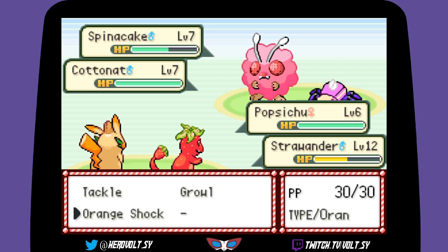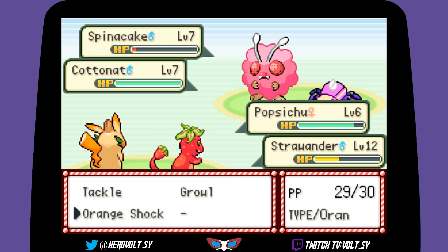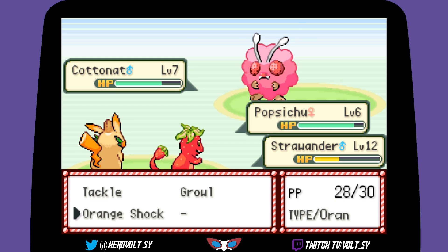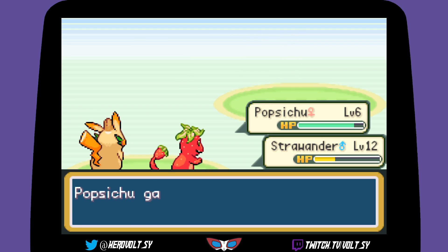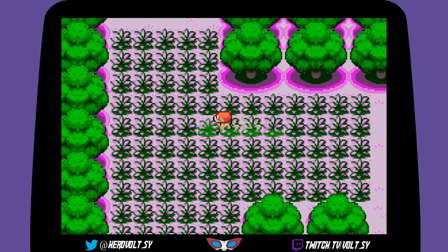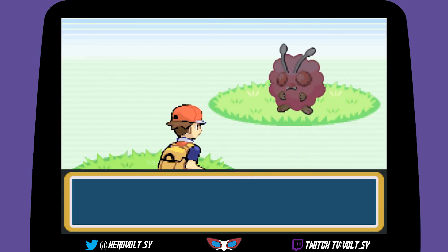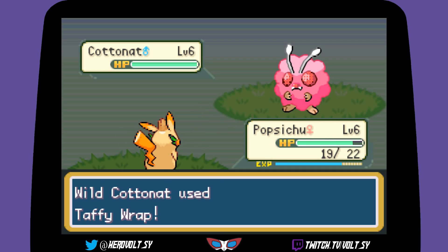Orange Shock! This is actually kind of tough — not knowing the type matchups makes this game so difficult but also very fun. Nice! That's two trainers down, three more to go. Going to lead off with Popsichu to get it to level 10. These Colonats just do not want you running away ever!